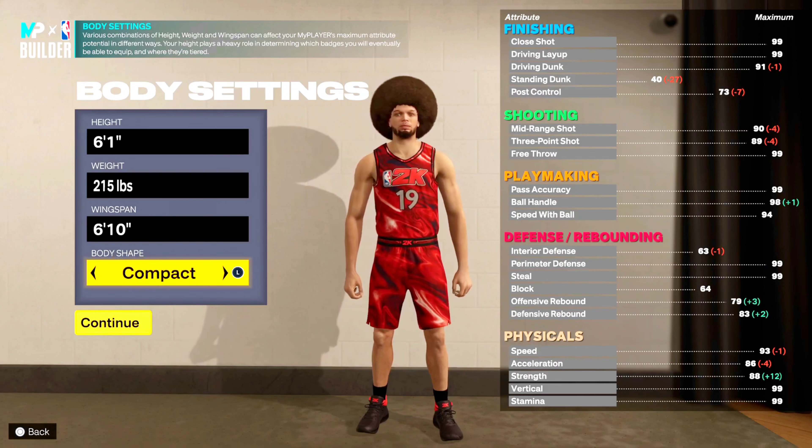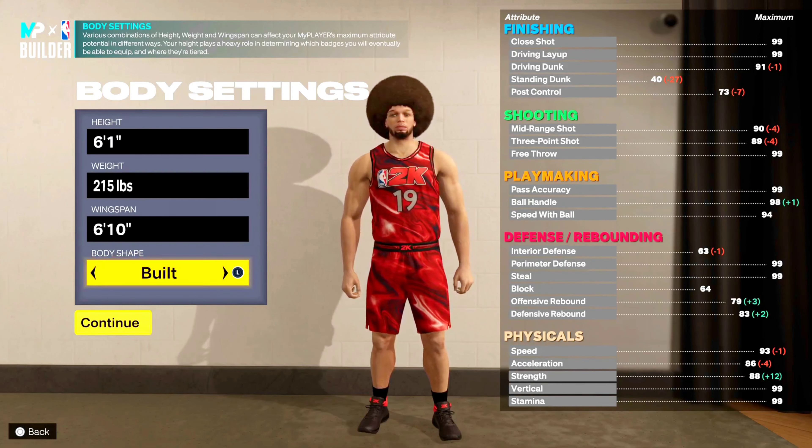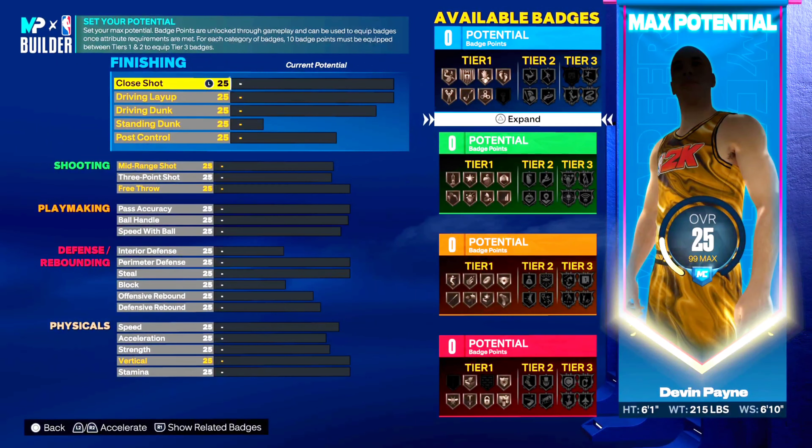You can change the body shape if you want, but I think the whole point is to make your player model as big as possible and take up as much space since you're already 6'1. I would highly suggest going with built. You can see he's an absolute unit. It's honestly insane how good the 6'1s are this year, which is how it should be because there's a whole advantage to being a taller player.